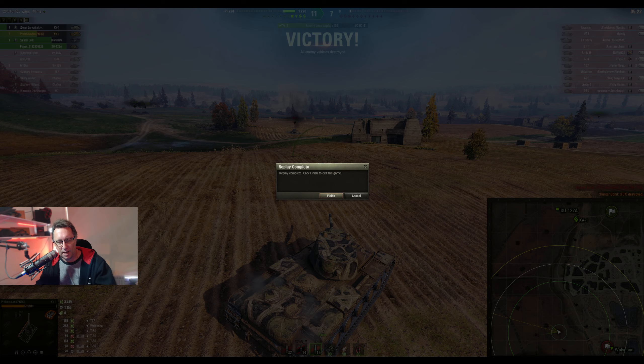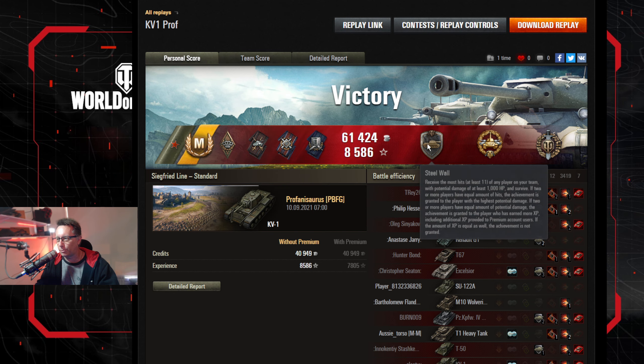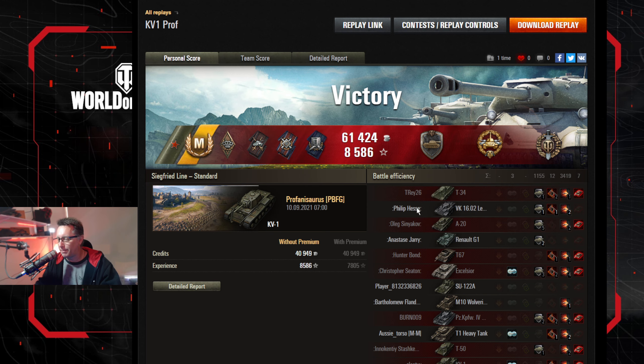Not just a win — he also picks up an Ace Tanker Mastery Badge and the First Mark of Excellence on the KV-1. He got the Ace Tanker as well. Medals include Bruiser for internal module and crew member damage, Duelist, Five for Effect, Shellproof, and the Steel Wall for blocking at least 11 more hits than any other player on his team — over 1,000 hit points of damage. He also got High Calibre and Top Gun.